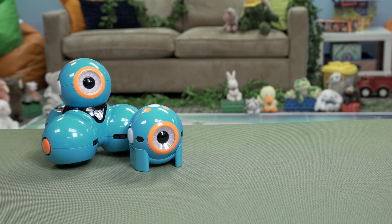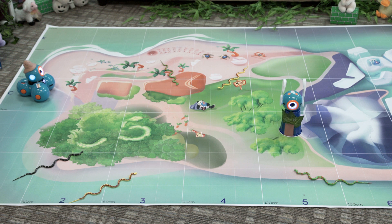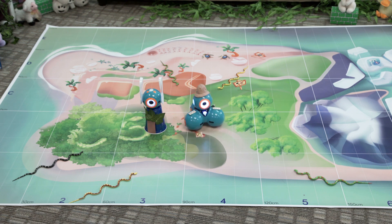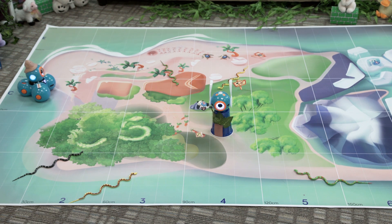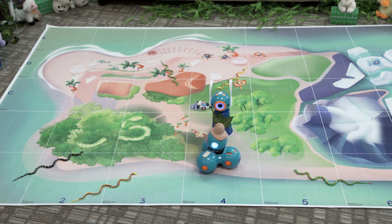You will need Dash, Dot, one solo cup, and a tablet. Randomly put one cup upside down in the center of B3, B4, or B5, and place Dot the bunny on top of the cup. Make Dash orbit around Dot's cup at least three times. Your program needs to work for all three locations. In your submission video, run your program three times — once where the bunny is at B3, B4, and B5. All three runs must use the same code.